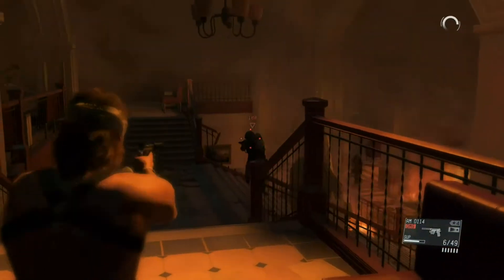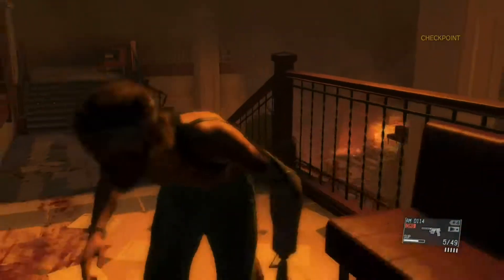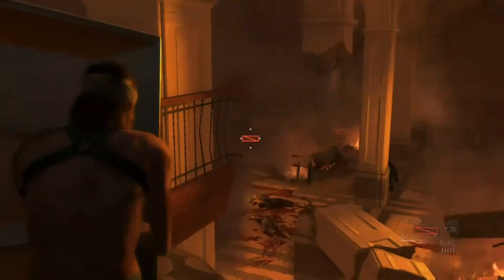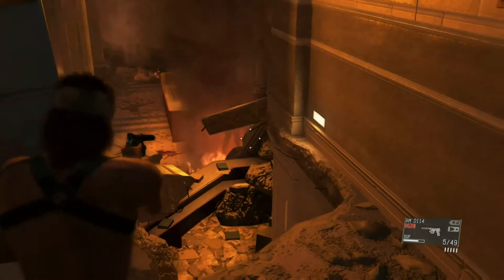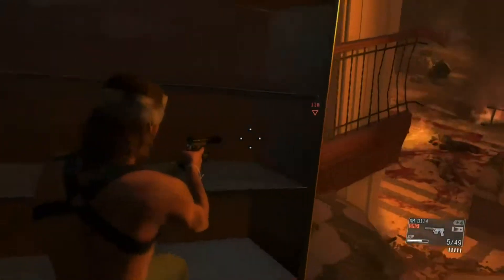All I literally did for this one was just take out this guy real quick with a headshot, and all of his buddies come running up the stairs like, 'Oh, what happened? What's going on?' Then after that, just run out the side here. You'll see there are some flames going on, and you'll have to worry about the one guy down here. But for the most part, all you have to do is just leave this little area without being seen, without entering reflex mode.